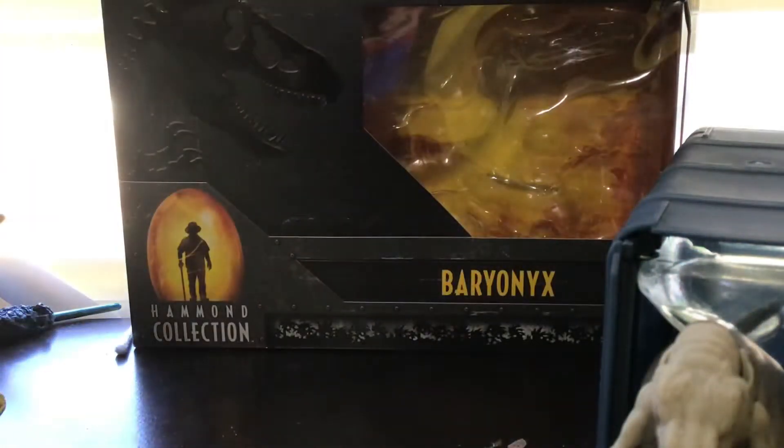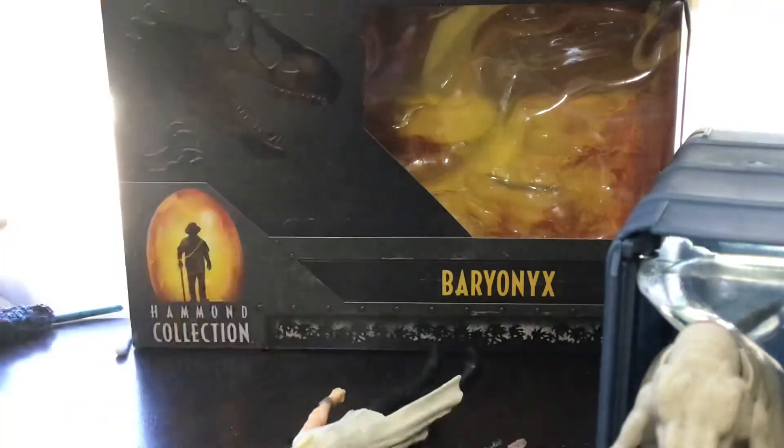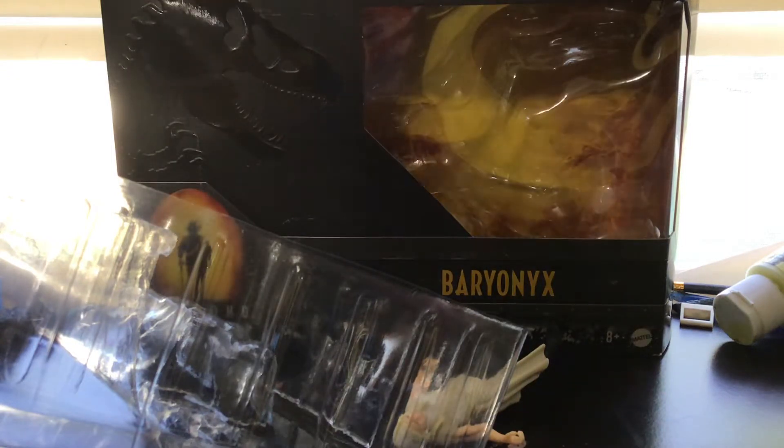Now let's get the paddock out. We need to get the rest of the stuff out too — we got Soyona and her accessories and the controller, and then we got the free Ghost figure. It's clear this thing just wanted to stay in the packaging — it was pretty hard to get out.